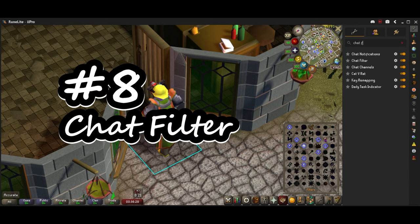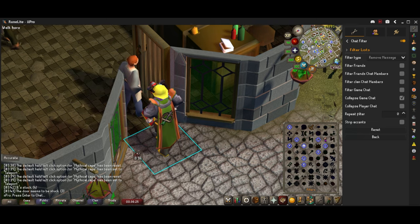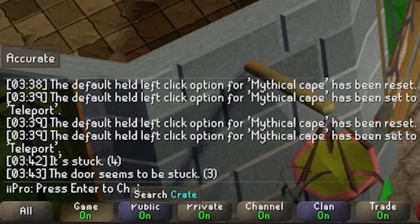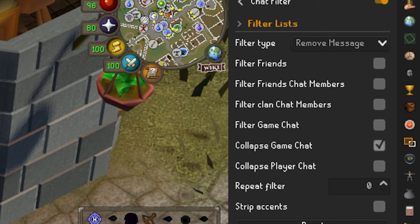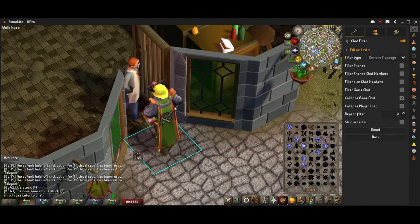At number 8 we have Chat Filter. It basically condenses repeated messages so it won't say the same thing twice. For example, 'the door seems to be stuck — number 3' means it would have popped up three times, but it collapses into one line with a number beside it. Just go to Chat Filter, enable Collapse Game Chat, and it will collapse the game chat. You can do it for player chat, clan chat, friend chat — whatever you want.